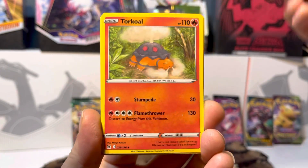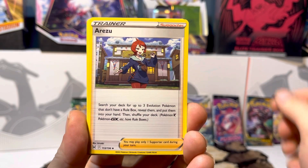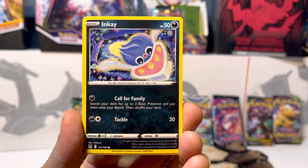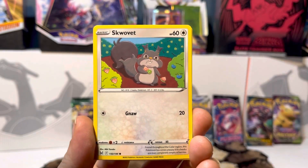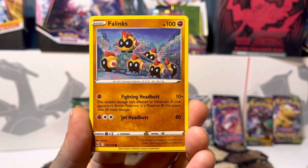We've got Nuzleaf, Torticle, Azrul, Inge, and Skopit.